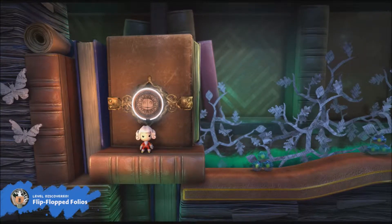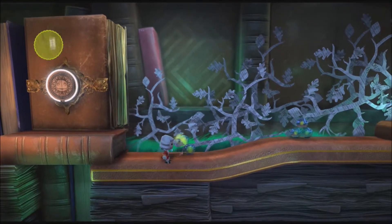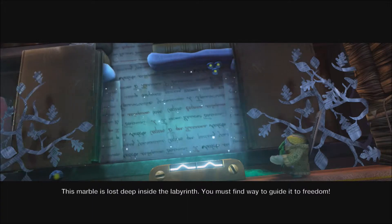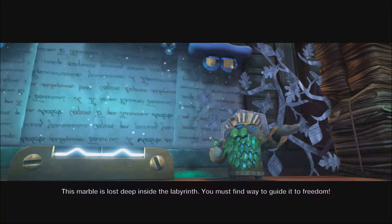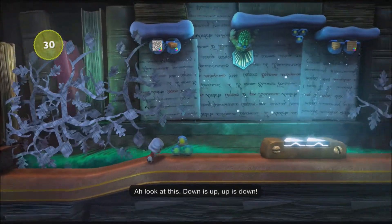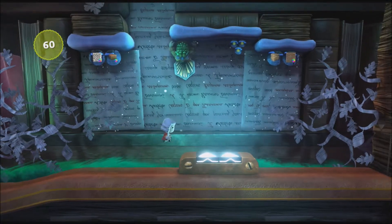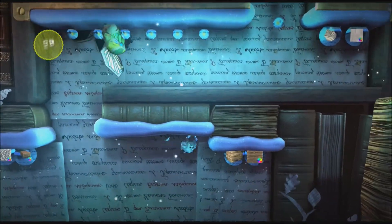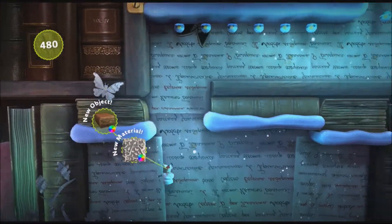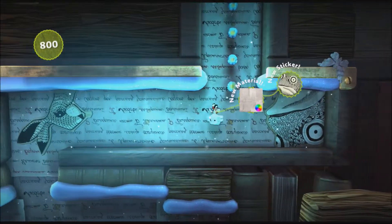Alright, here we are. Bubble discovered: flip-flopped Foyos. Deep inside the Labyrinth, you must find a way to guide it to freedom. Oh great, so the marble's somewhere lost in the Labyrinth and we gotta find a way to guide it to freedom. So we're going upside down for this one — interesting. Upside down style for this one, huh? This ought to be interesting.